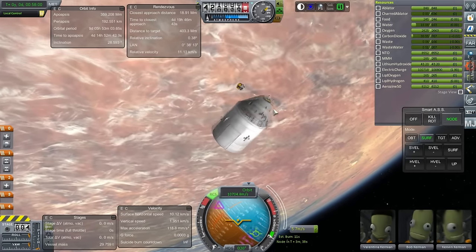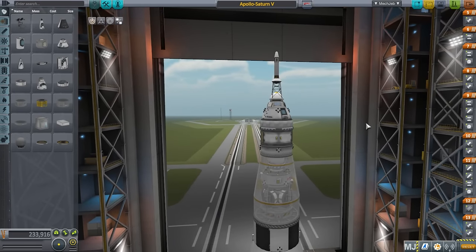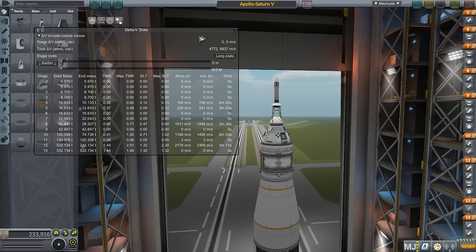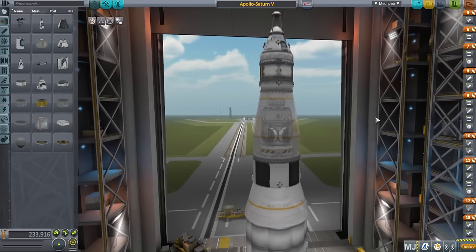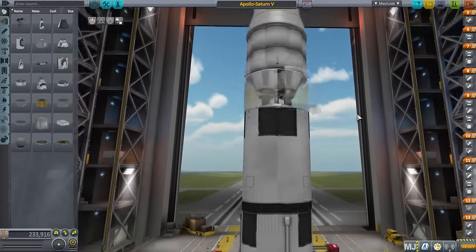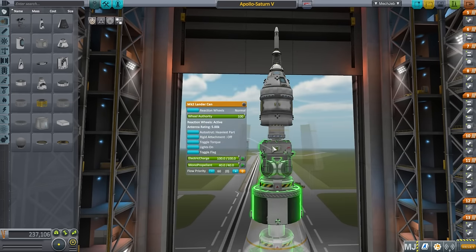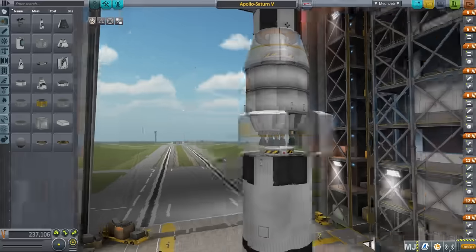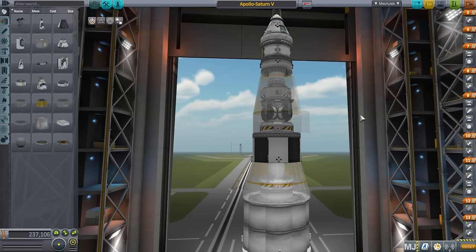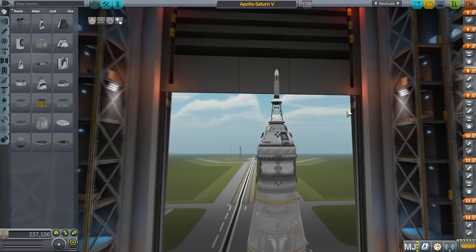Here we are in a stock install with just MechJeb, so there's no other mod except MechJeb — it's just to show the delta V statistics. The thing about the Saturn V in stock is it makes absolutely no sense to do all this — it's way easier to get to the moon. You don't need all this to land on the moon even carrying three Kerbals in the command module and two in the lander. You can do it in much easier ways. But if you insist, then you're going to build something like this.